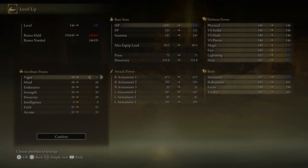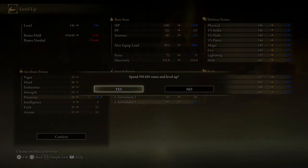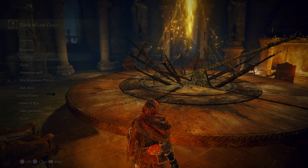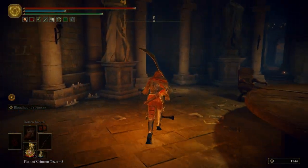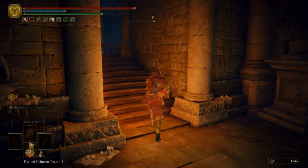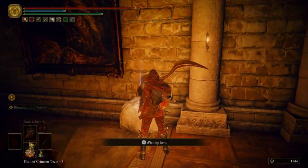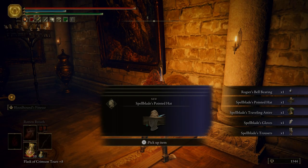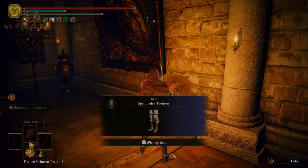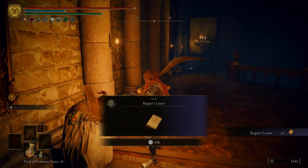We're going to put one point into Vigor, one point into Endurance, Strength, and Dex. Before we leave the Roundtable Hold, let's go ahead and check on Rogier. He has died. We get his bell bearing along with his attire, and we also get Rogier's letter.